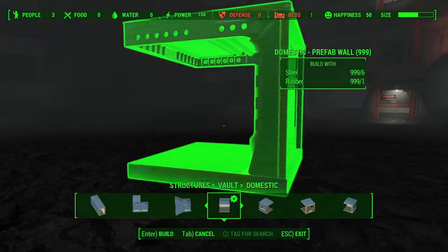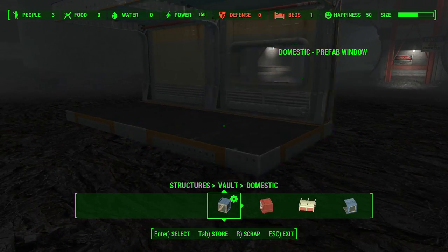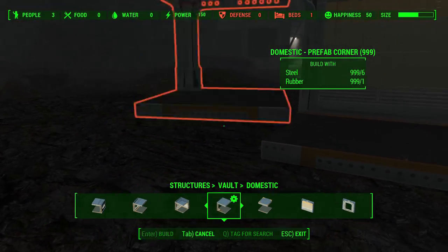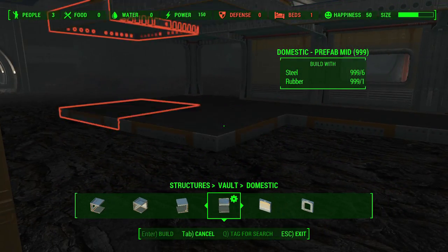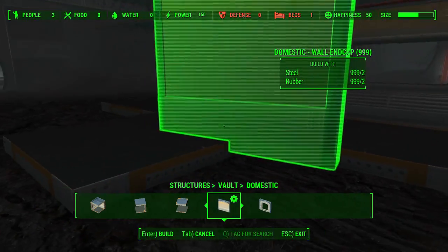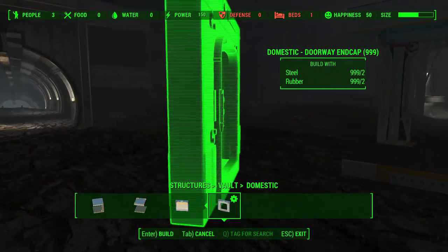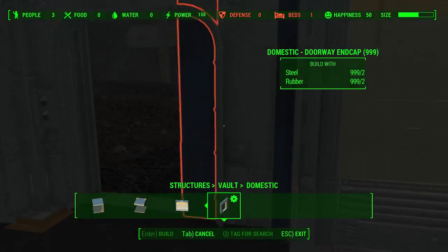We have some prefab walls — these are walls that you can just snap and connect together. There's the standard one, the one with the window, the doorway where you can put a door in, a corner, another corner if you want to keep it a little more open, a middle area if you don't want any walls, and then some walls. So you have a lot of options. You can put a wall or doorway cap into those mid categories — it's kind of a customize-your-own piece kit.